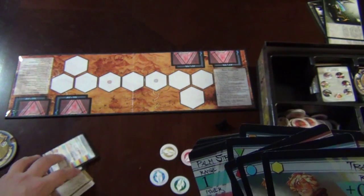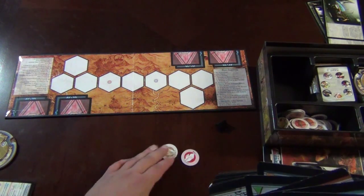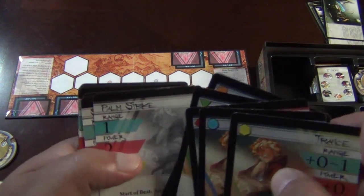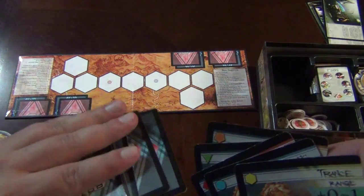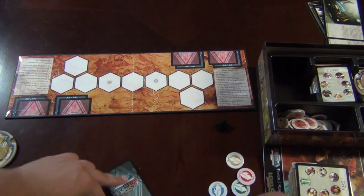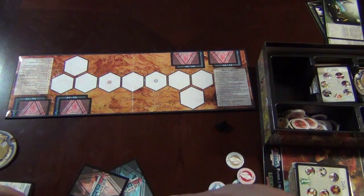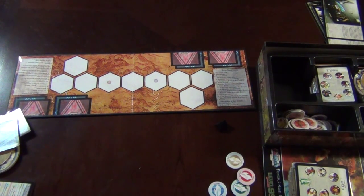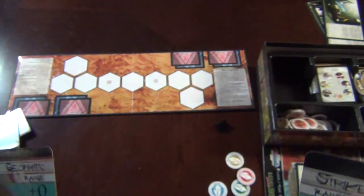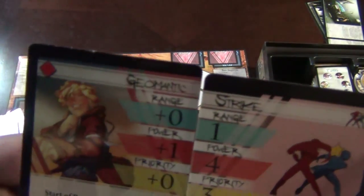Every round, you pick one base and one style and put them together face down, hidden from your opponent. So you might pick, say, Geomantic and Strike — and you're going to reveal them at the same time. A lot of the ability names do come together and sound cool — so you'd have 'Geomantic Strike.' Some combinations don't sound like they make much sense, but that's the idea.